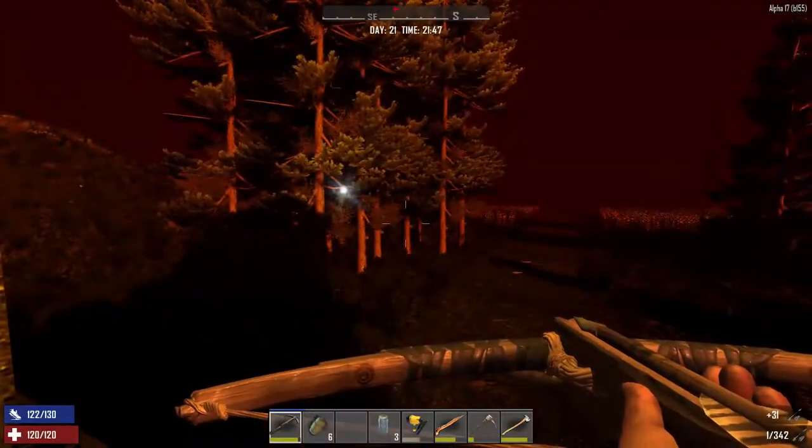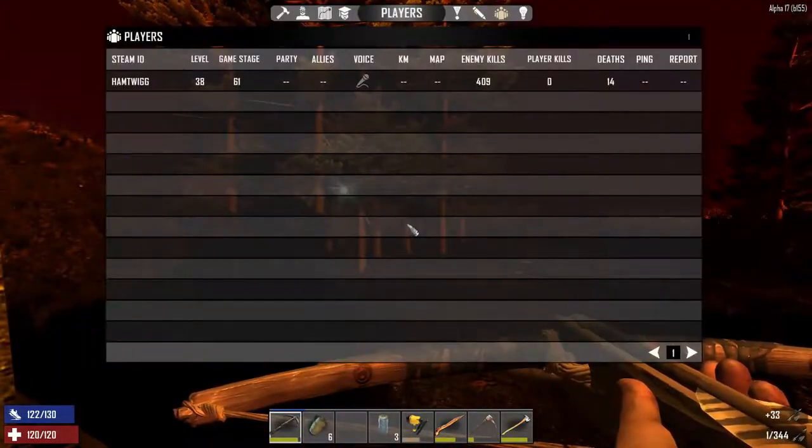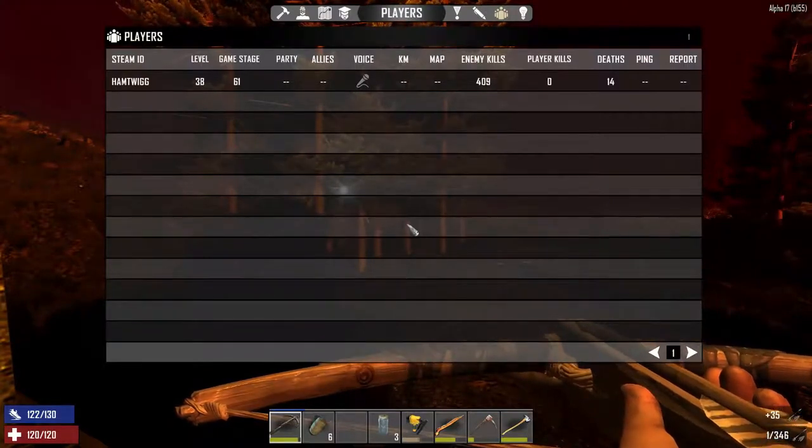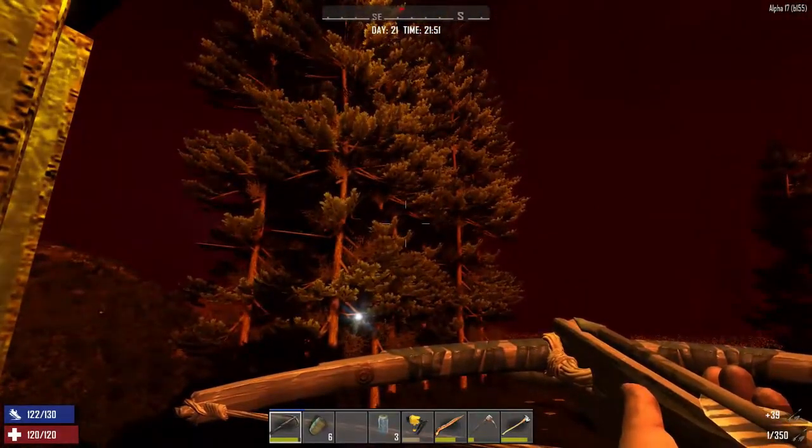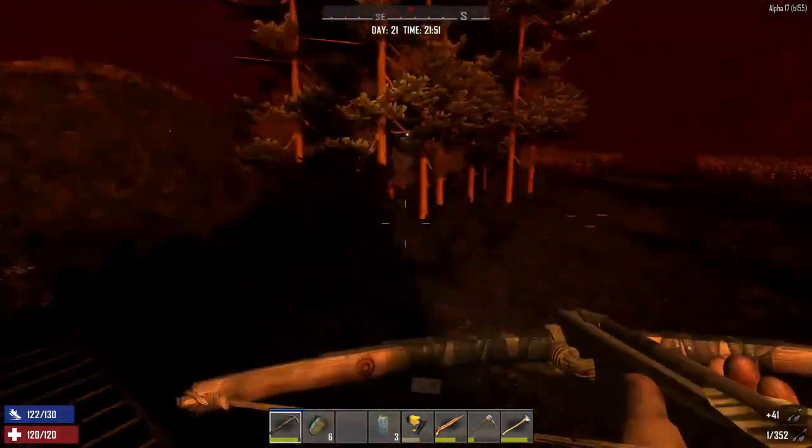Here we go — Day 21, game stage 61, level 38. Let's see what we get here. This is B155. Look at those trees, guys — that looks awesome. I hope that comes through on the video.